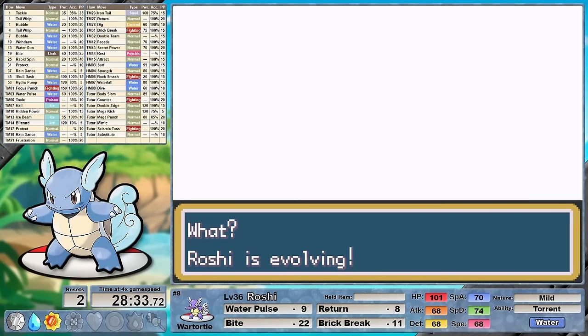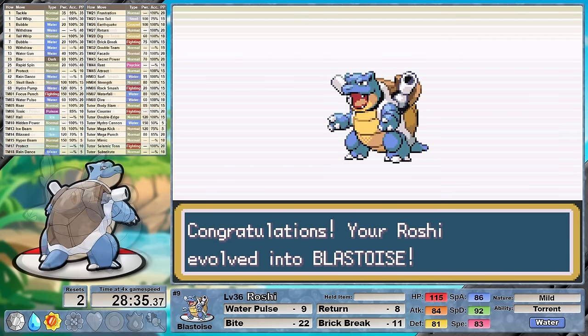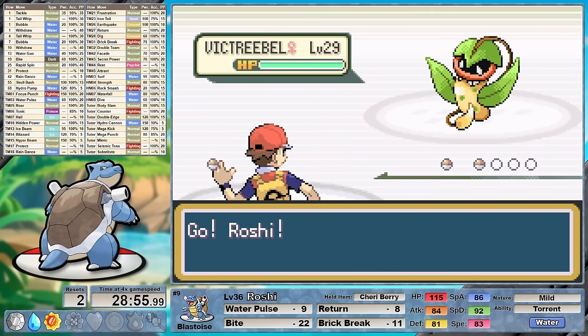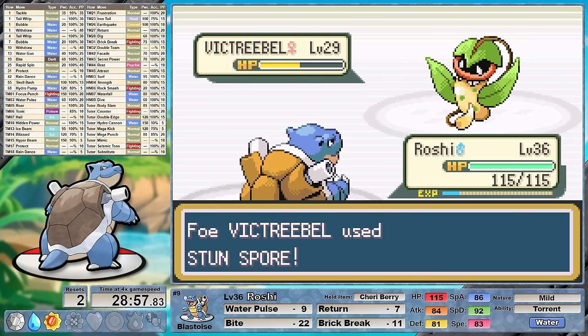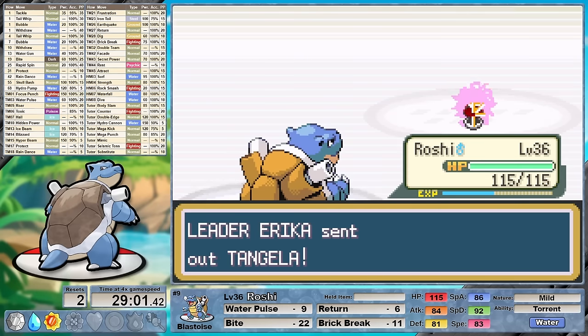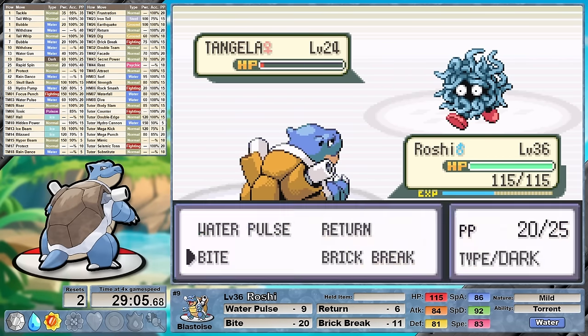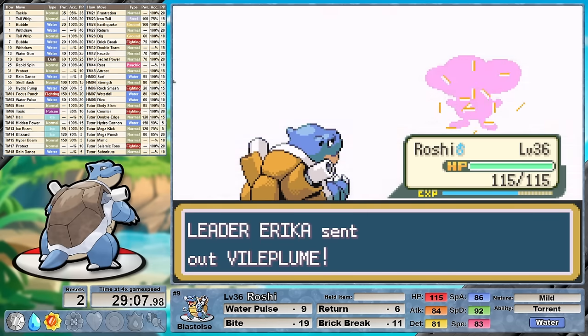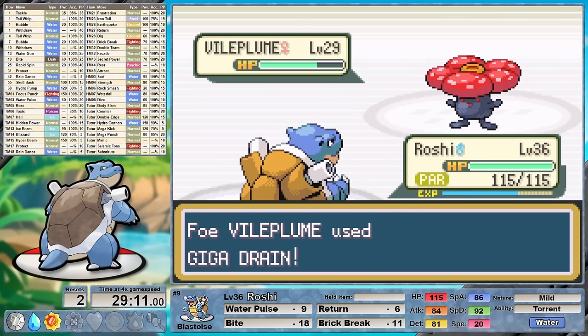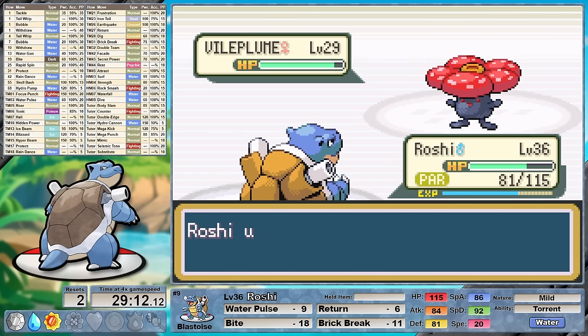Blastoise is so freaking cool. I was hoping that this evolution would power us up enough to take on Erika. We have a Cherry Berry equipped against her lead Victreebel. Our Return seems to be doing just half damage as she lands a Stun Spore, activating our berry, and we take out Victreebel on the next turn. Tangela just sits there like a pile of wet spaghetti, but against Vileplume we see why Erika could be a problem. She paralyzes us and unleashes a barrage of STAB super effective Giga Drains, recovering herself as I try my best to hit through with Returns. Things get real close with Roshi in red bar at only 20 health, but we hit through and end the battle.